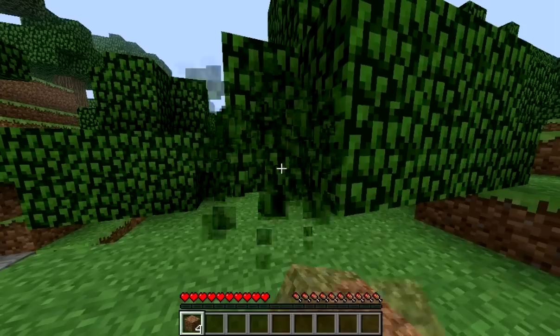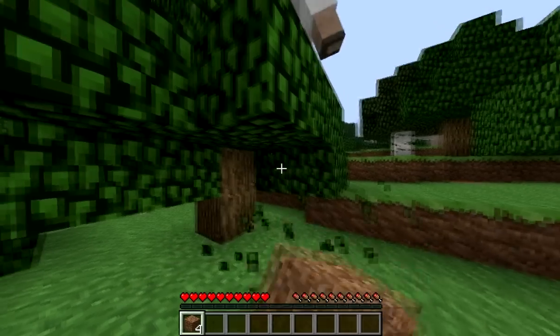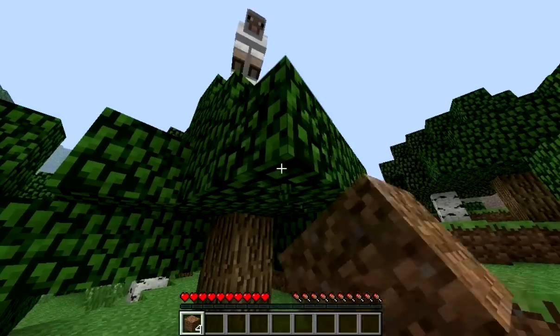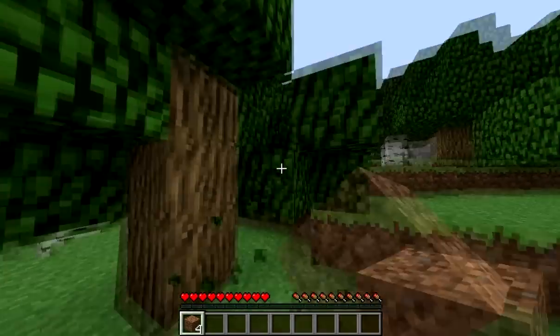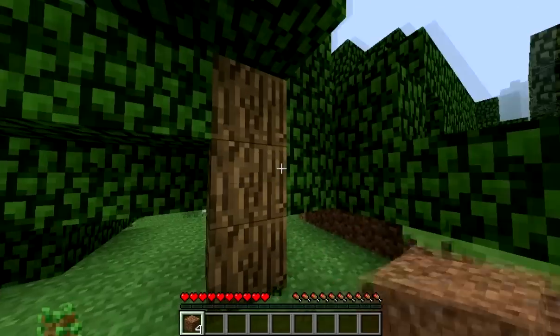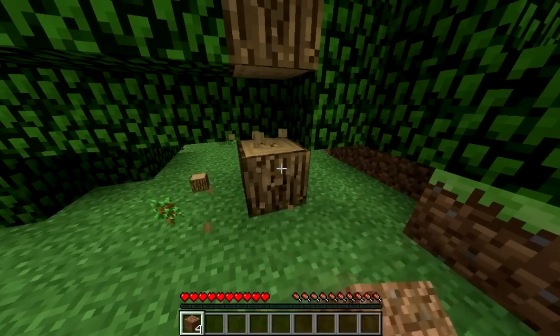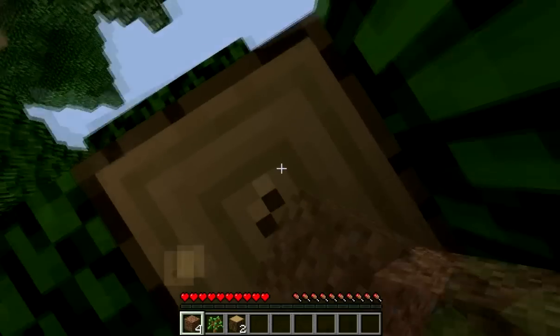The first thing you want to do is make a house, because obviously it's good to be protected from all those monsters — creepers, that's what they're called. All you want to do is get some wood, because from this you can make wooden planks which will help build your house. You can make it out of cobblestone but I really recommend wood — it looks better and it's much stronger I think.